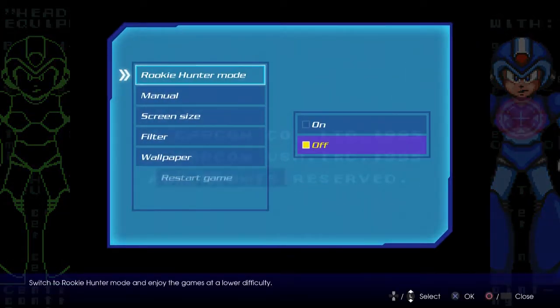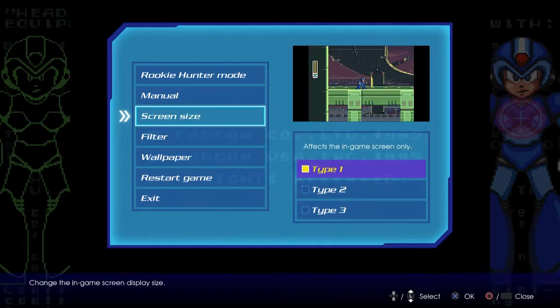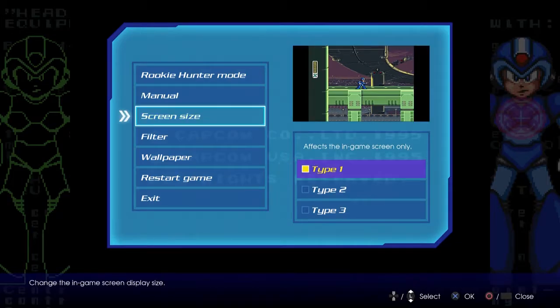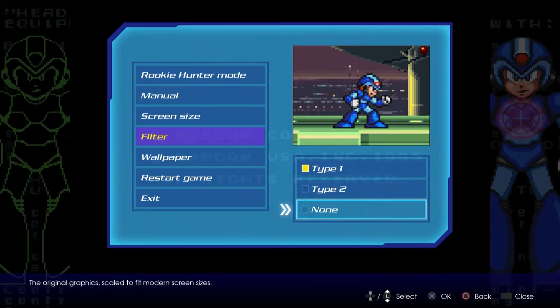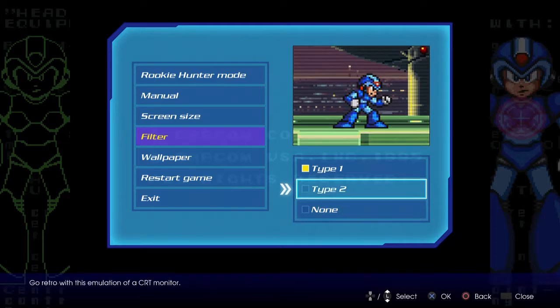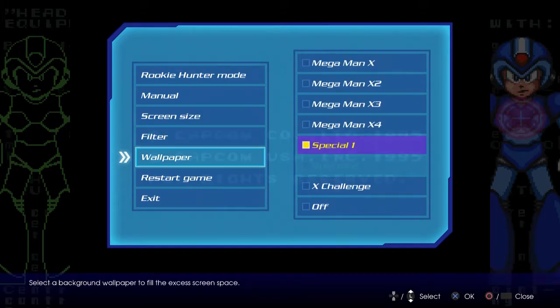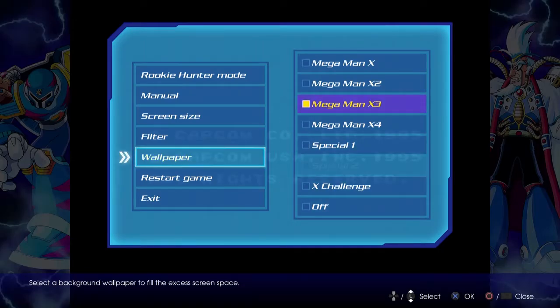What I want to show you is some of these filtering options. I've got it on the default settings. You've got screen size that will zoom in and stretch it out — I keep it on the default. You've got a filter that filters effects or keeps it at the original pixelation. You can see there's a little bit of error around the character but it's otherwise okay. Then you can select your wallpaper and unlock them by doing various things in the collection. If you ever notice a couple of pixels out of place on any character sprites, it's because of the filter.